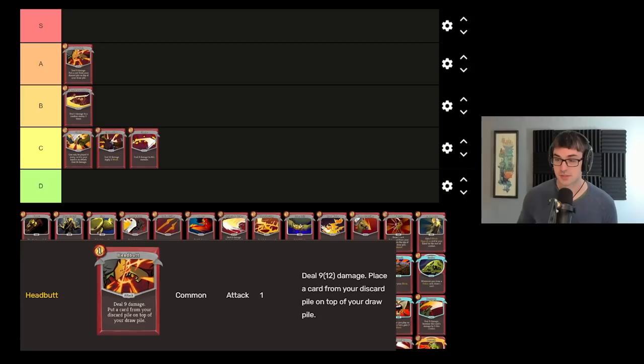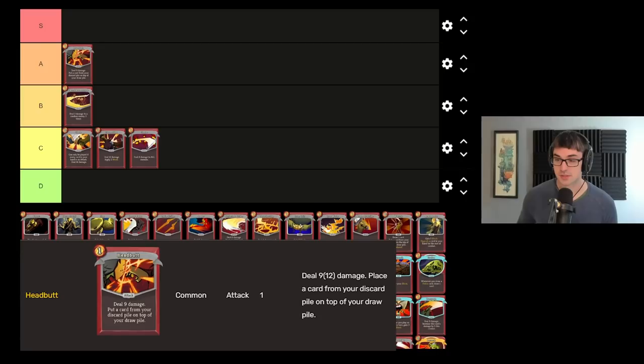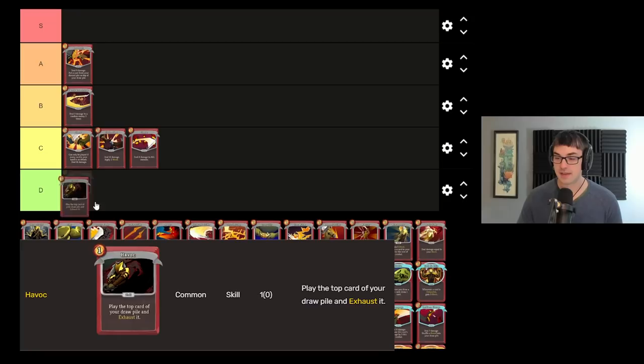Headbutt I'm going to put all the way in A tier, because Headbutt is one of the Ironclad's best deck manipulation tools, allowing you to get back very important cards from the discard pile. It lets you loop Limit Breaks, get back a Searing Blow, get back an important damage card, just to name a few possibilities.